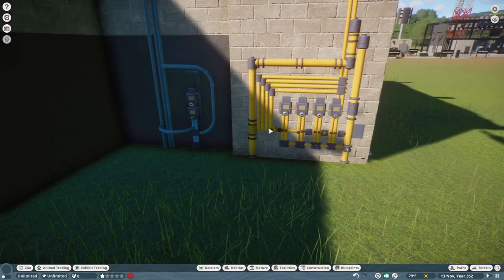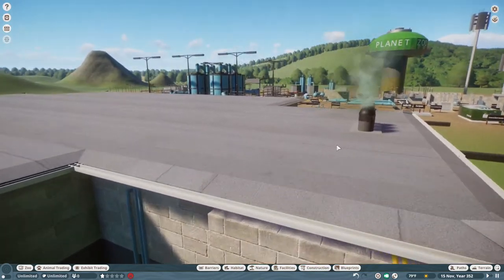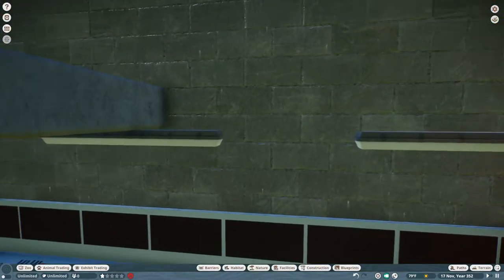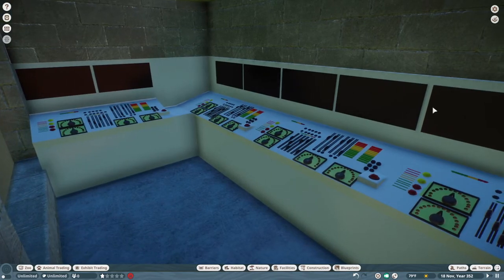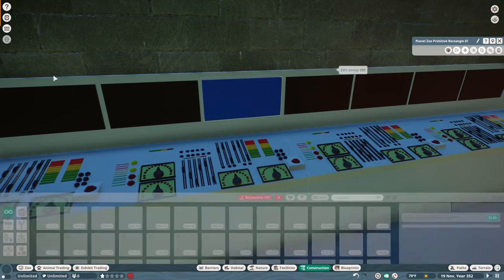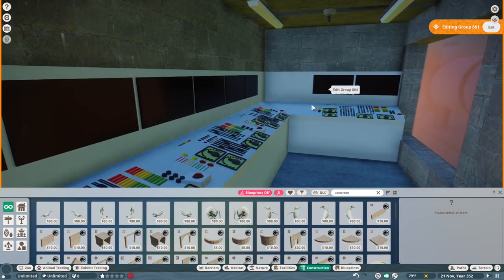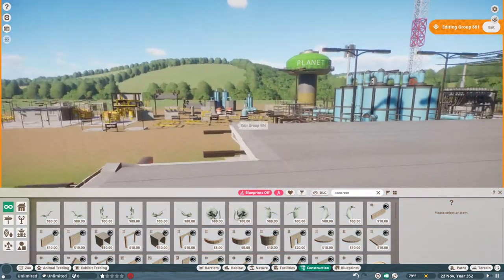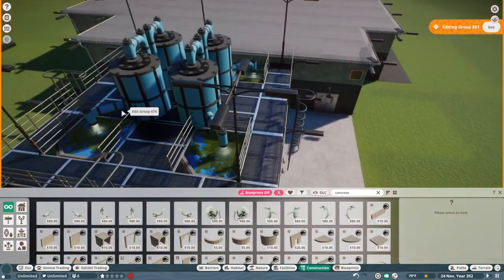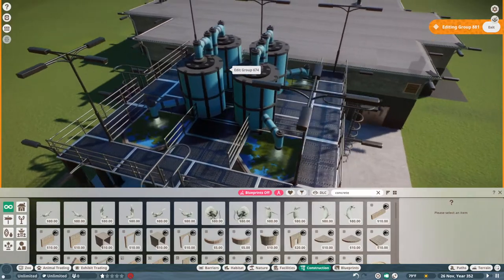We also have our water main and gas mains. On the other side of the building, we have our control panel room — you can use billboards or other pieces in there however you see fit. That brings us to the back side, which is our waste disposal system and waste storage tanks, which connect to our water filtration system so that your zoo has clean water.